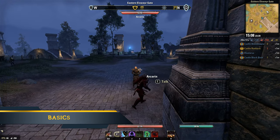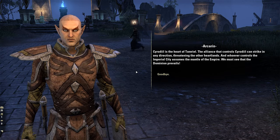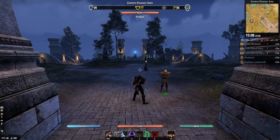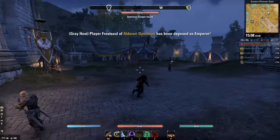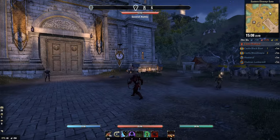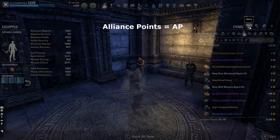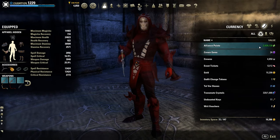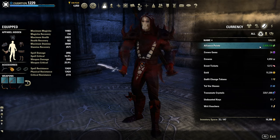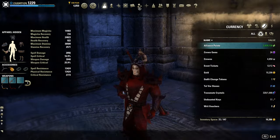When you enter Cyrodiil for the first time, an introduction quest will be given by an NPC. I suggest doing this as it teaches you all the key elements of Cyrodiil, such as using sieges, quest boards, and spending 15 minutes riding your horse to some random place. Alliance Points are the main currency of PvP that you can use to buy sieges, PvP gear, and golden vendor items. AP can be earned by killing players, healing allies, capturing and defending objectives, and completing quests.